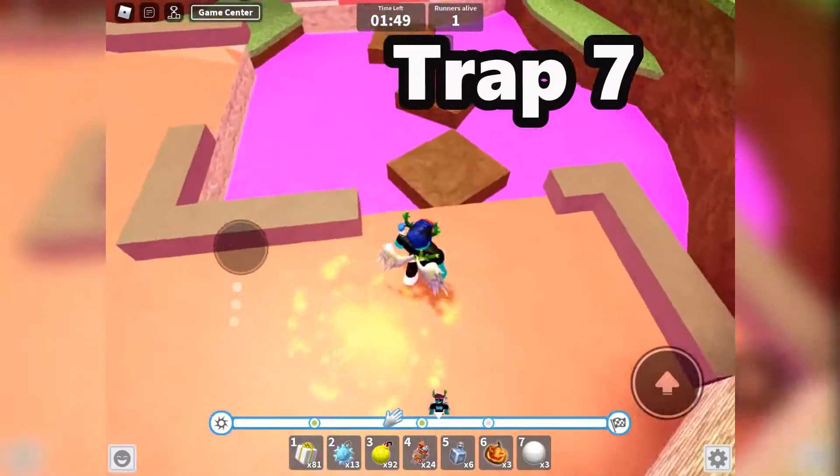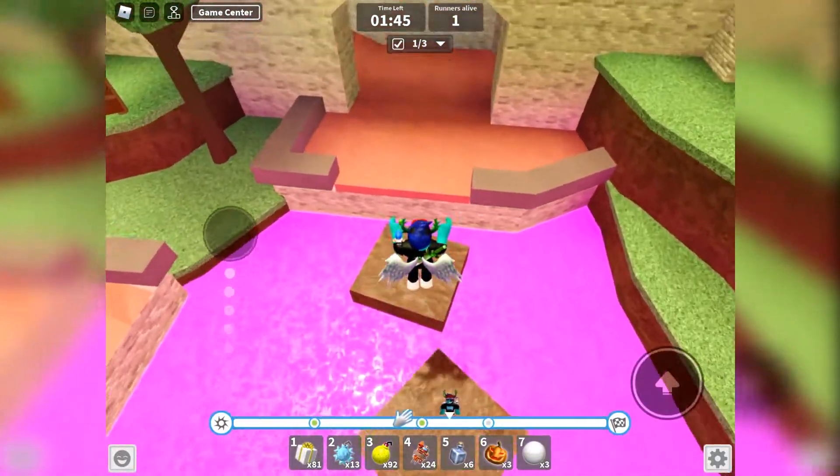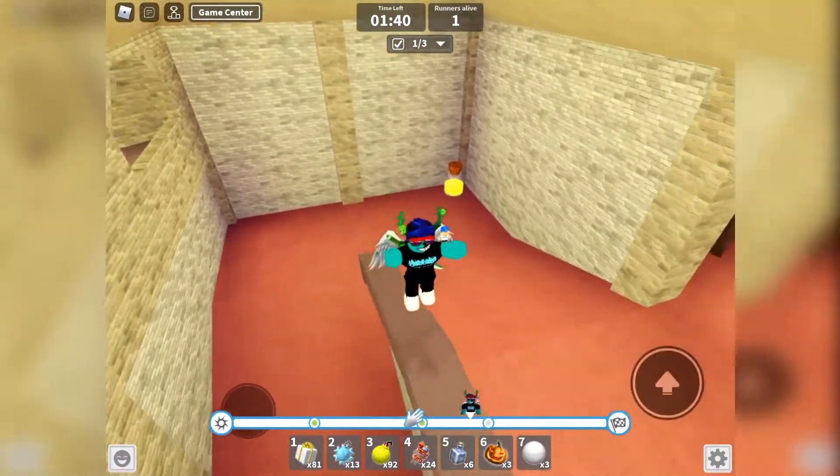Here you will see some stepping stones which will disappear when activated, but one will stay. If you are carrying a potion, you can throw it into the pit and make a new path, but it will disappear.